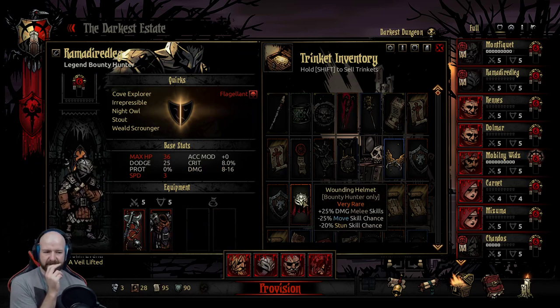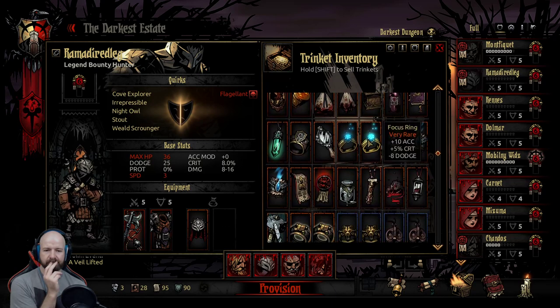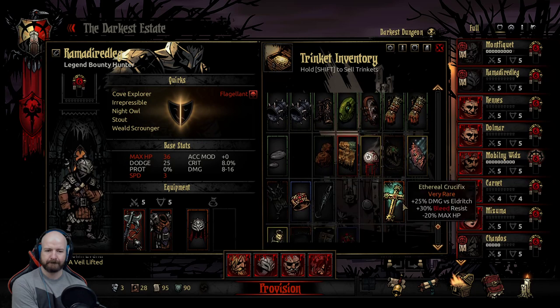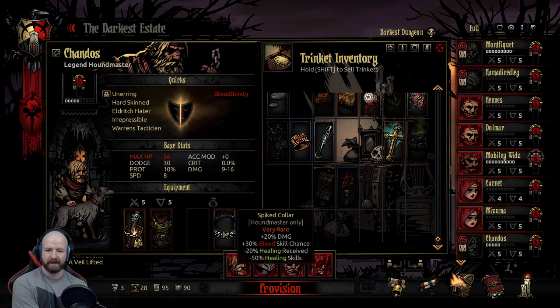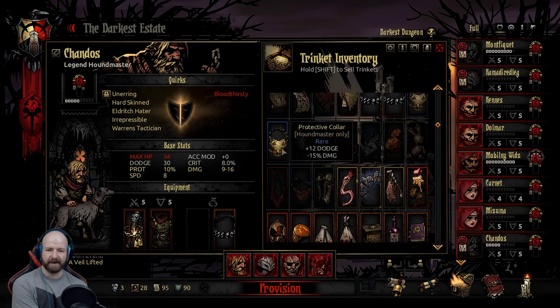Damage to melee skills. Didn't we get a Bleed Stone? We left it. I feel like the Caltrops are going to be good. Doesn't count as Eldritch - Damage versus Marked, hmm. Is the Viscount Size 2 I wonder? We'll find out. I want that Dodgy collar as well - having the Hounds Master use Guard Allies is very useful. 42 base dodge.